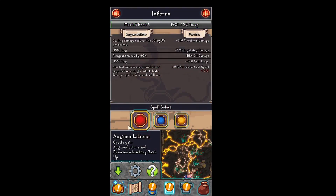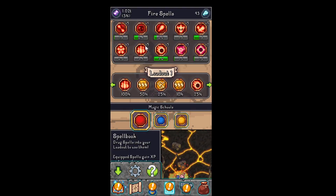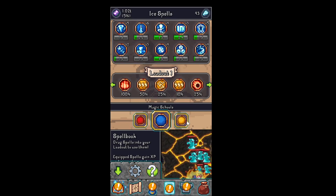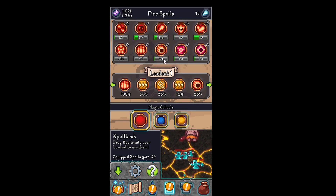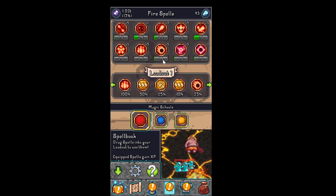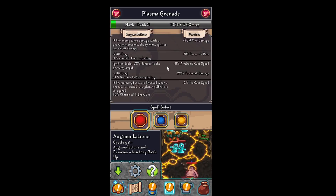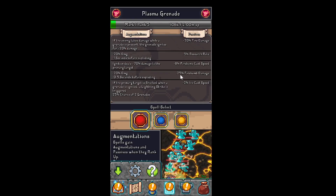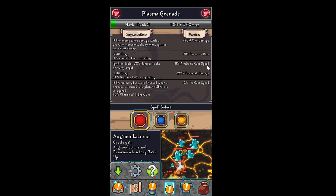So let's rank up this skill. These are the skills — there are three types: fire spells, ice spells, and lightning spells. You can see this one is 3.1 and this one is 1.5. If we click on it, you can see what we have: we gain 2% ice cast speed, 25% firebomb damage, firebomb cast speed. You see this one is plasma grenade, not firebomb.